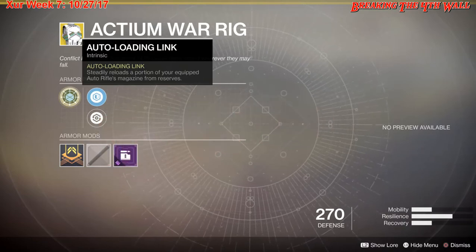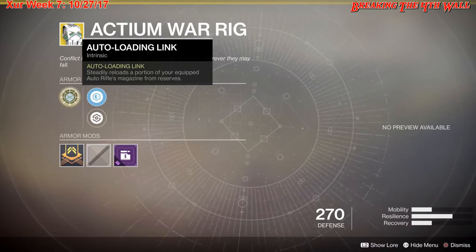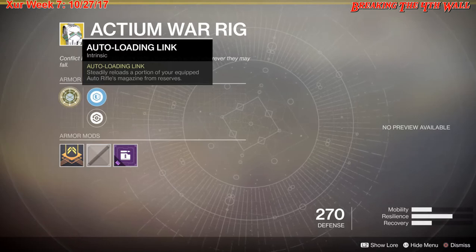I'm giving the Actium War Rig a 1.5 on the tier scale for both PvE and PvP. I'm a Voidwalker Warlock but I love this thing on my Titan — by all means go ahead and grab it.